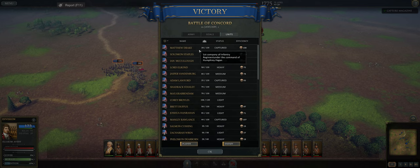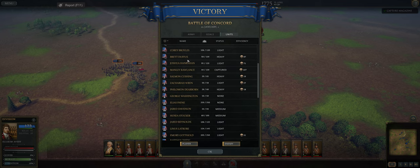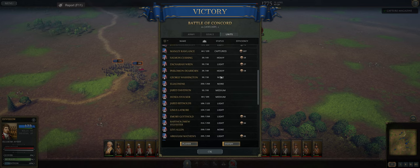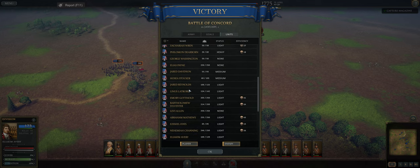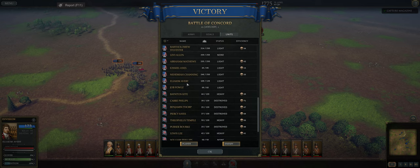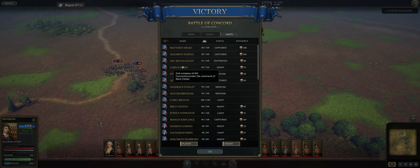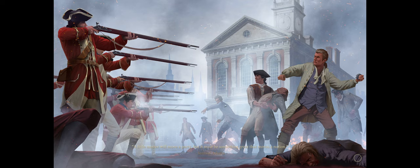I wonder if there are any funny names — I always loved the different names. Lord Elrond! That is a good one. We have Lord Elrond in the battle. He obviously got off of his Amazon contract and made it all the way to the Americas. I'm going to get roasted in the comments — I can't remember my own Lord of the Rings lore. We have Dearborn, George Washington, Elias Peen — some good old Revolutionary names. Ezekiel Eads sounds very religious. The British ones — the name generator sometimes had some great ones. I imagine Lord Elrond is an early backer whose name got in there. So that is the Battle of Concord — let's see if it gives any rewards after.